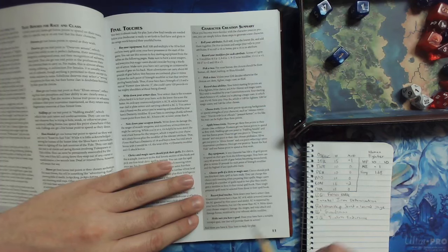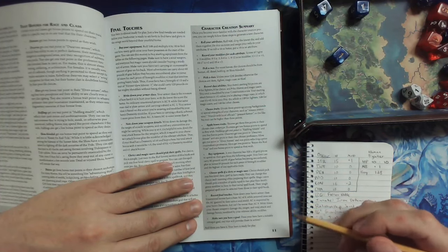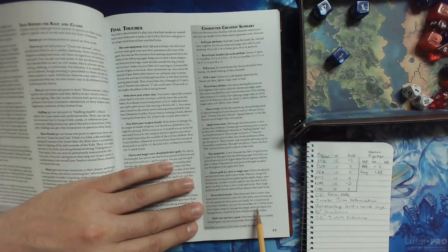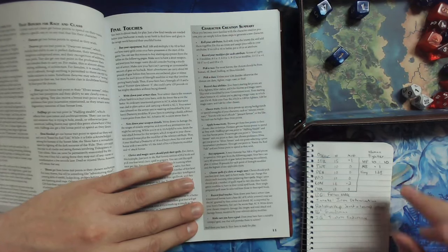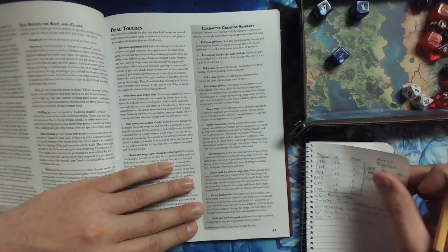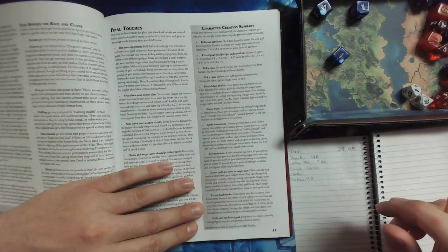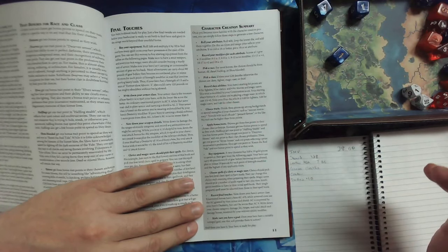Record final touches — note down your hero's armor class. Unarmed heroes have a base AC of 9. While armored, use the AC granted by their armor and shield. AC is improved by your hero's dexterity but cannot be worse than AC 9. So armor is 7 plus dexterity of 0 — but cannot be worse than 9. So we are stuck at 9, I guess. Leather armor is 7.